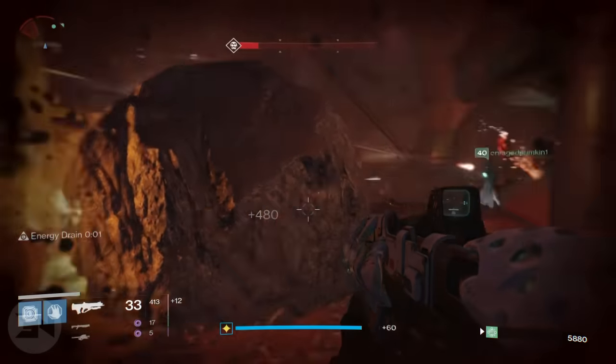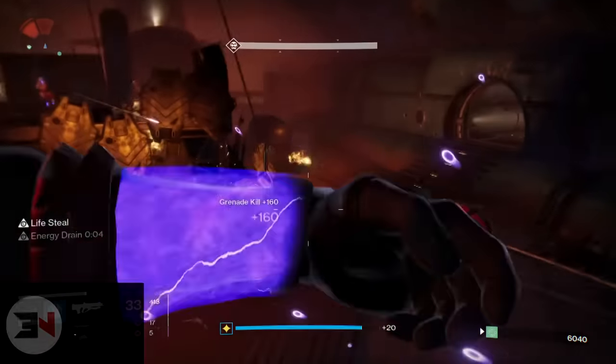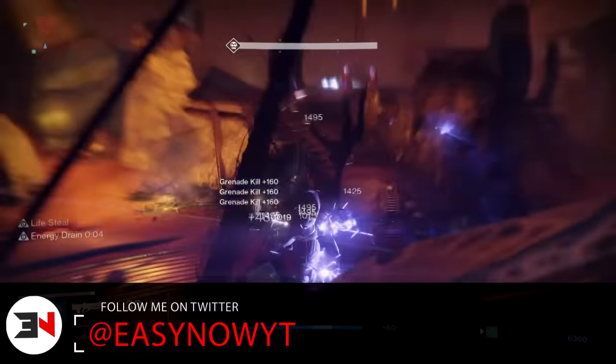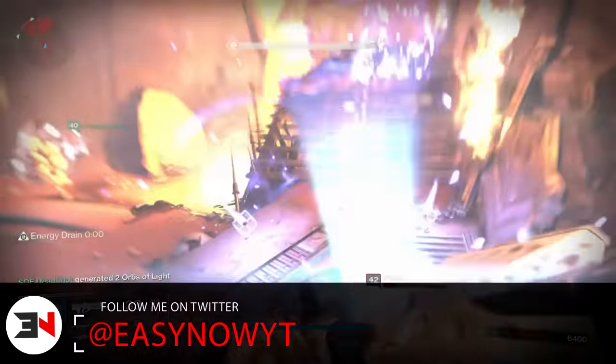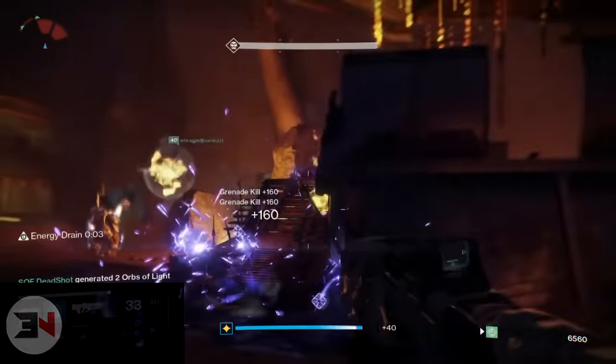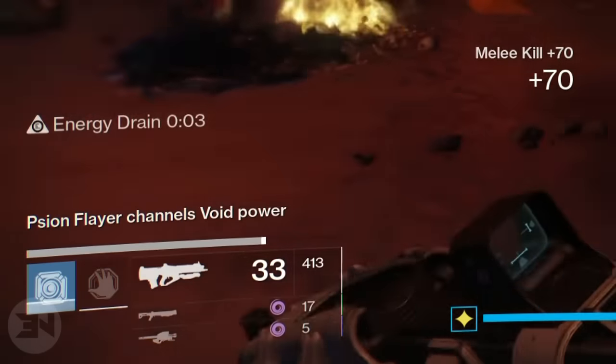He is a Cabal big Centurion dude and he has shields. We've seen him before, and his shield changes every now and again. You need to look in the bottom left-hand corner to see what his shield is changing to — whatever it changes to, that's the damage type you need to do to take down his shields and deal damage.